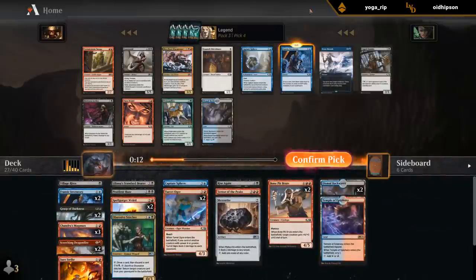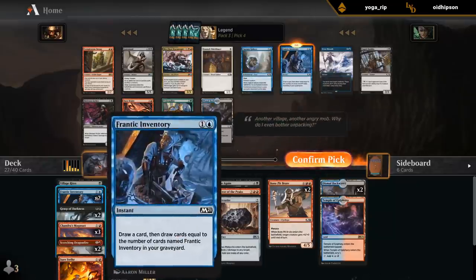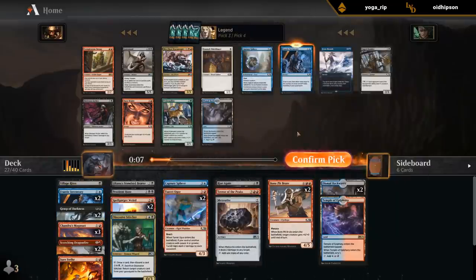I think I'm just taking the Inventory. Two Inventories is not really worth it, but as soon as we have a third copy they become quite good. We've got the fixing — we might even wheel another Backwater for them.